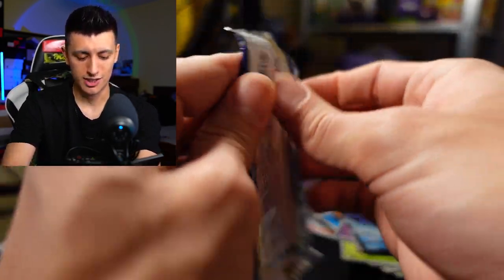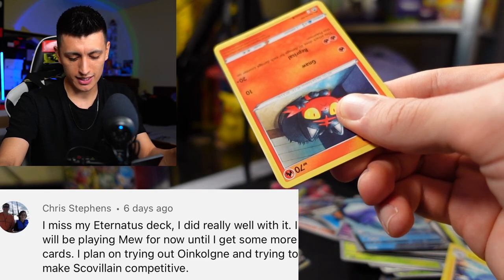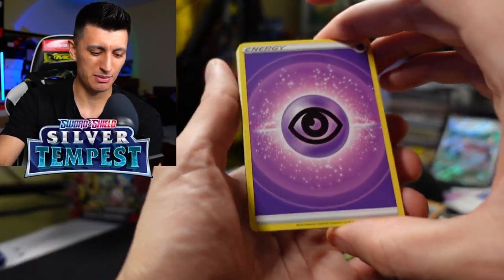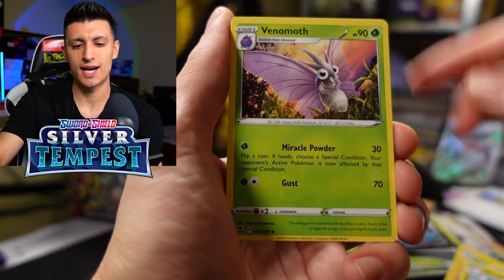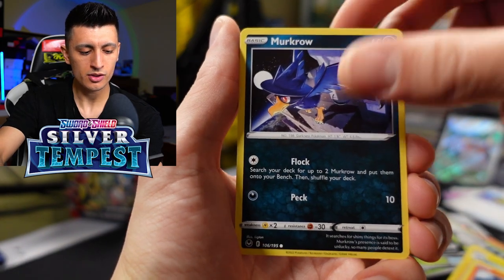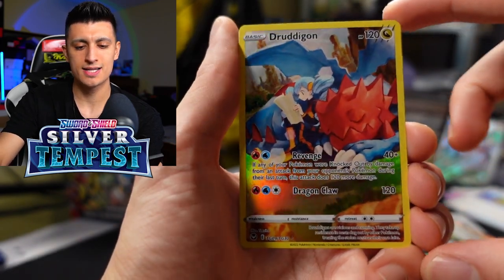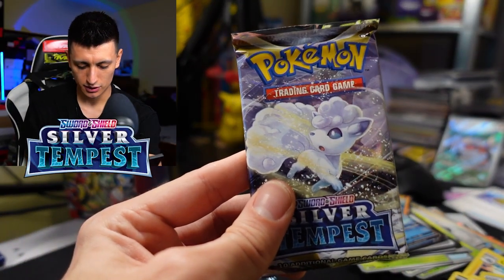They also said they plan on trying out Oinkologne and trying to make Scovillian competitive. Scovillian EX — I want to try Spidops EX too, Spidops looks like it could be pretty fun as well. We got a psychic energy, Dragonair, Venomoth, a Wallace, Litten, Murkrow, Swablu, Rotom, Bunary, Druddigon, and an Amoonguss.